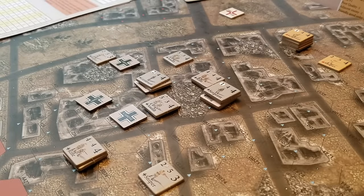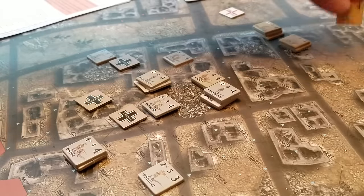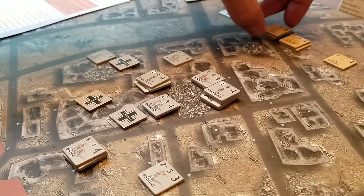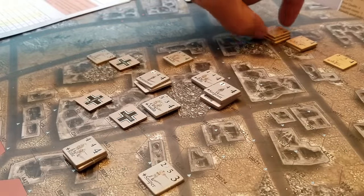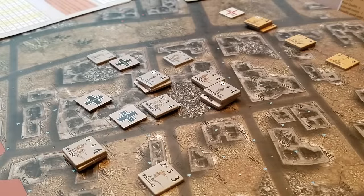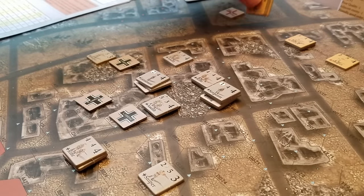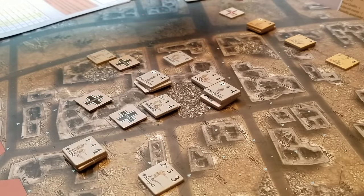First action: I'm going to move the units on the top right-hand side of the screen. I'm going to form a movement group. A leader is going to be attached to the top unit in each stack. We'll activate this — that's going to be two activation points, so it goes from seven down to five. These guys move four movement points. I can come down the road.